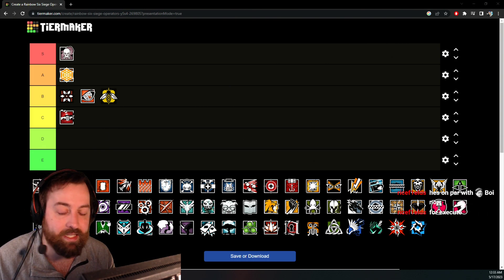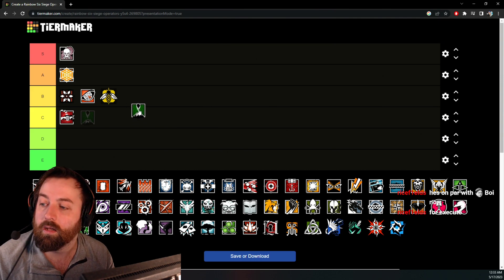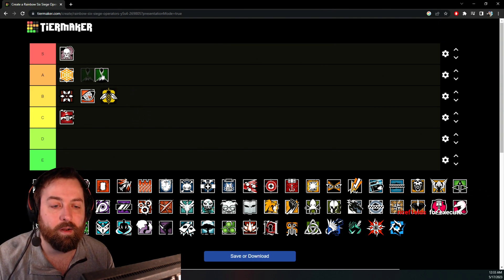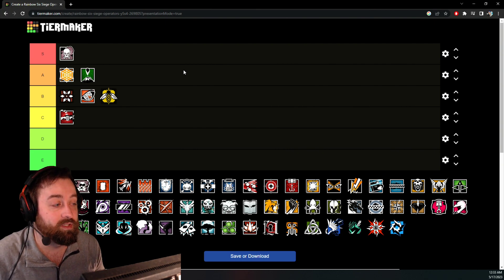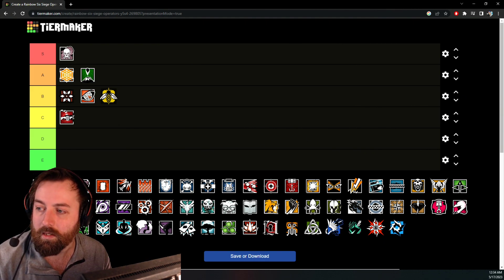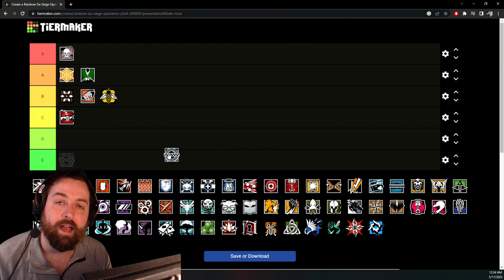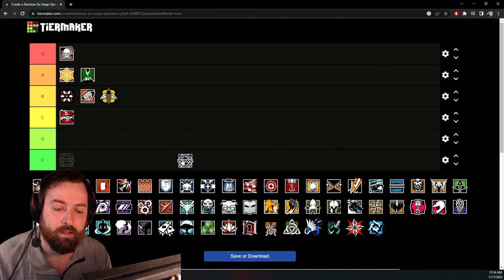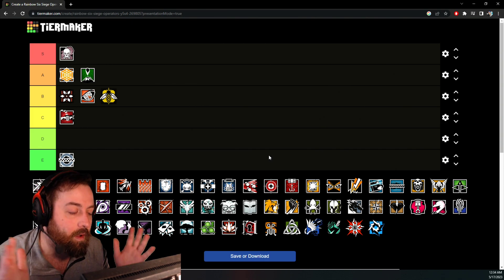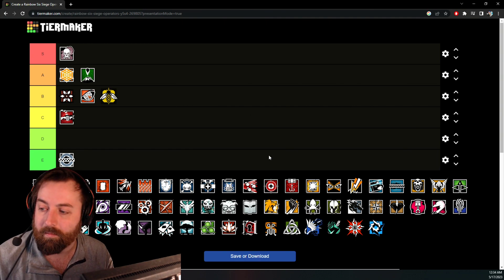Goyo is losing his Nitro but getting Impact Grenades and a Bulletproof Camera. Impact grenades are still really strong, so I don't feel this changes Goyo too much. Goyo stays at A tier — great gun, amazing area denial, still really strong. Clash is getting a Deployable Shield, but I'm still placing Clash at E tier. Clash is just a horrible operator unless you have some strat in a five-stack built around her. Otherwise she's a detriment — you're probably not going to get a frag and may go down, making it a 4v5.